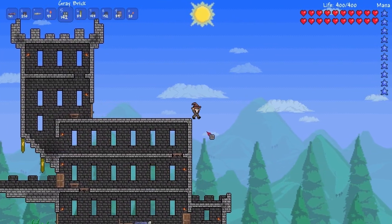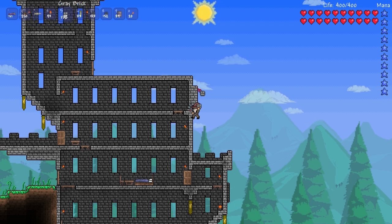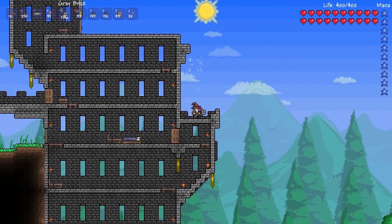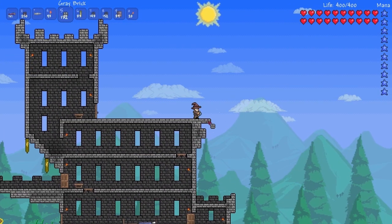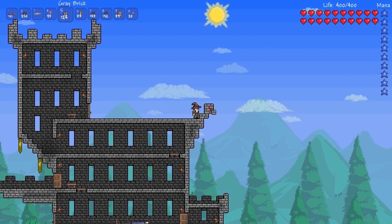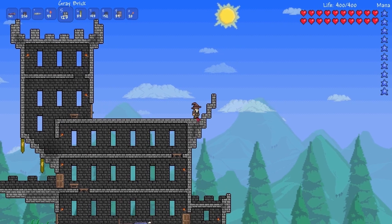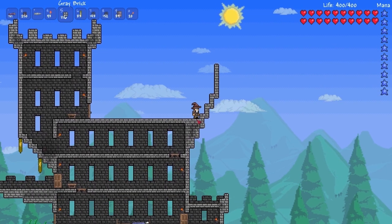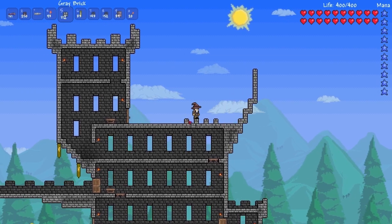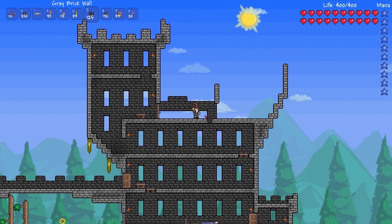I want the tower to be right here on the other side and I want it to look similar to the one on the left. But to get to this tower you gotta go through the other tower to the left. So I'm putting down the foundations here, all made of grey stone again. Figuring out how far the wall is gonna be and putting down some battlements.